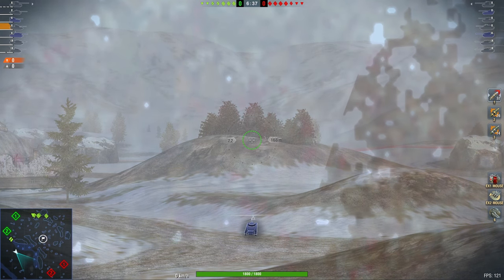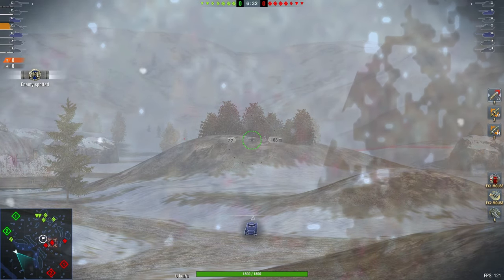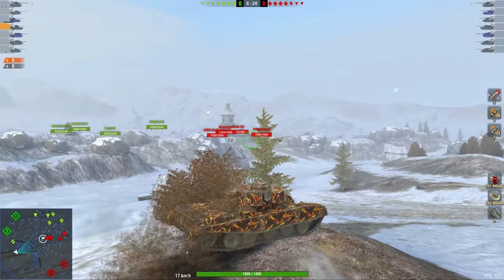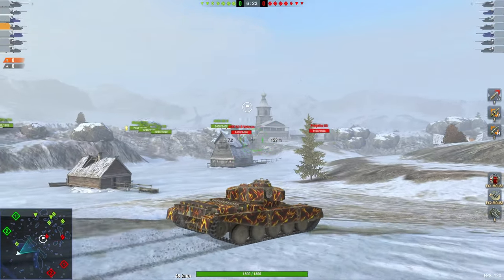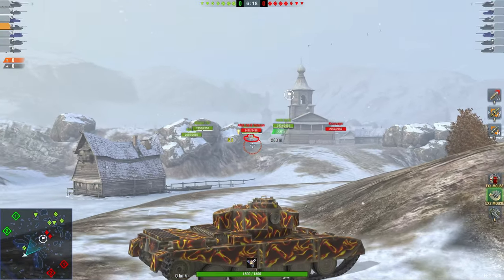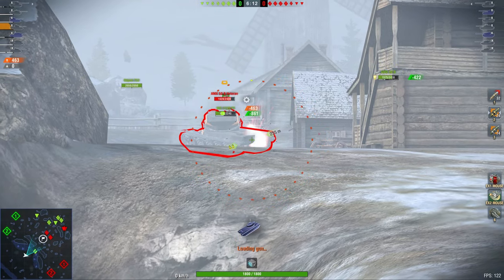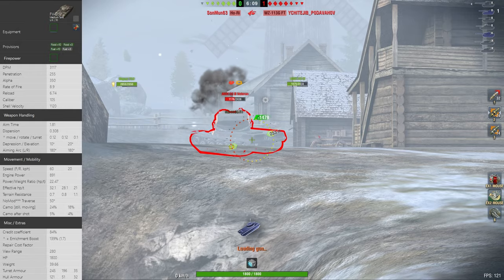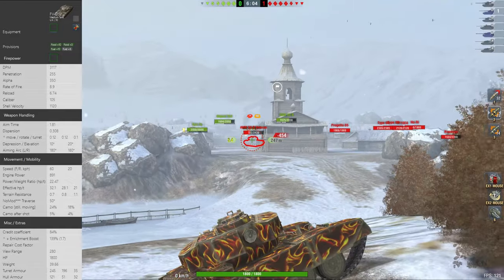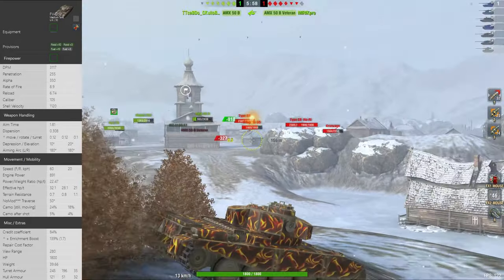The FV4202 is a really weird vehicle — not only does it have more hull armor than turret armor, it also has a HESH gun that, if used correctly, is really good. It also has a regular HEAT gun, but getting this vehicle for the HEAT gun is essentially a waste of time. This vehicle truly excels with the HESH gun. Always use Calibrated if you are running this tank because you want that extra penetration on your HESH.